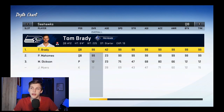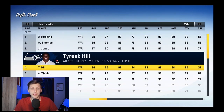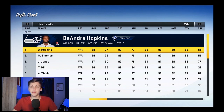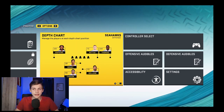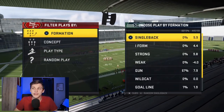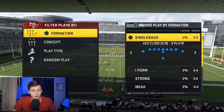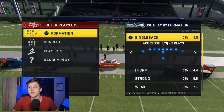I've got Tom Brady with Hot Rod Master — 99 speed, everything is 99 on this quarterback. The wide receivers include Hopkins and all the good receivers in the actual NFL, with none of the stats boosted. It's basically like a MUT roster. Just so you know, this is not the actual Seahawks roster you'll see on the field.